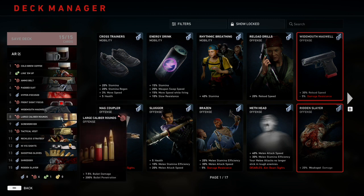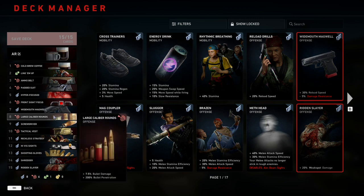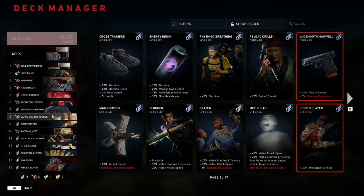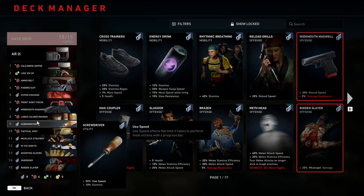Number eight is going to be Large Caliber Rounds, which gives us plus 7.5% bullet damage and plus 200% bullet penetration. After having two non-damage cards, we obviously need another damage card. I think Large Caliber Rounds is in the upper echelon of damage cards, and with Hyperfocus and Line Them Up already picked, Large Caliber Rounds is just where we need to be to give us that extra damage output.